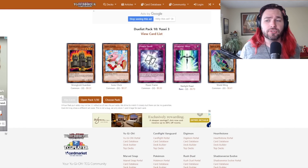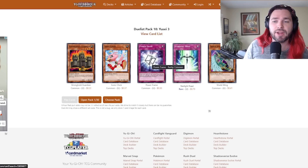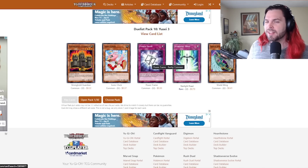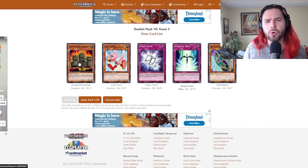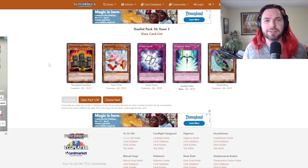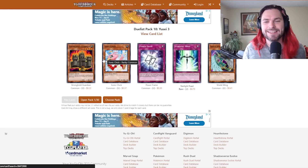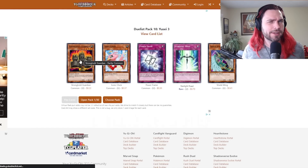A Shield Wing and Starlight Road. Starlight Road is a very good card in most situations, but there is nothing that procs it here. Power Frame at common, however, is one of the cards we really want to be looking out for — this is the one way that we have to reliably contest Synchro Monsters. We also have Stronghold Guardian, which might come up, although our defense lineups are hilariously low. Sonic Chick actually has a combo with Stronghold Guardian because a 1,900 or higher can't destroy Sonic Chick, and Stronghold Guardian makes it 1,800 defense.